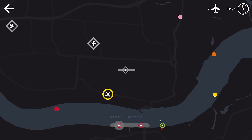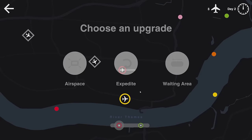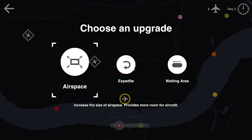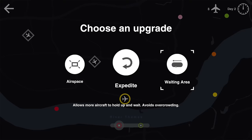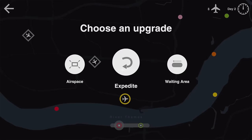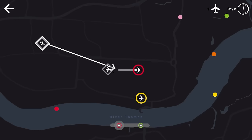This is like the most basic of the basic, which is fine. We got a little queue over there — if we have more planes waiting to take off that can't, then we're going to have an issue. It is the end of day one, and we can choose between one of three upgrades: Airspace, which increases the size of airspace and provides more room for aircraft; Expedite, which makes aircraft turn faster with stackable effects; or one that allows more aircraft to hold and wait to avoid overcrowding. I think we'll take the turning circle — that seems pretty useful.